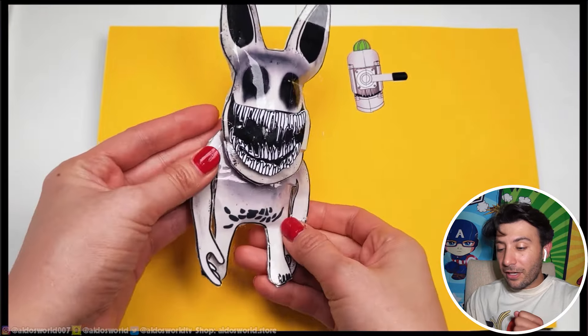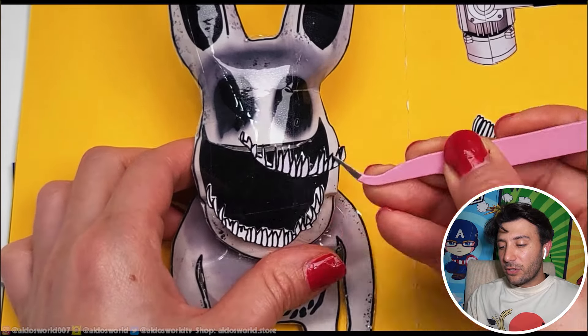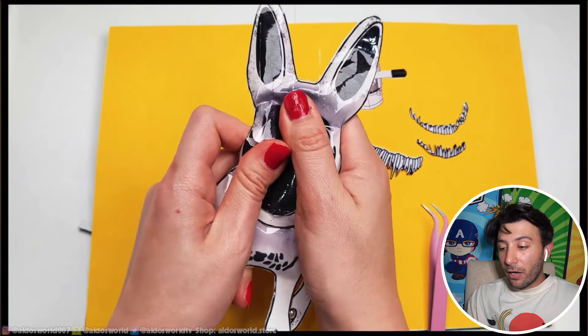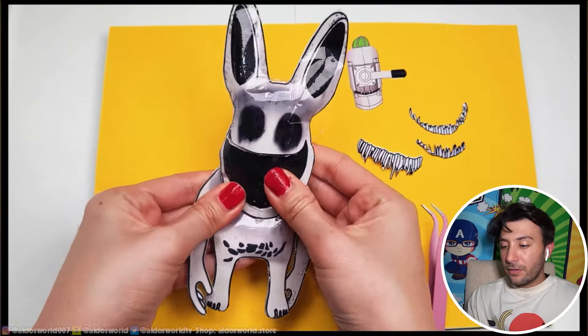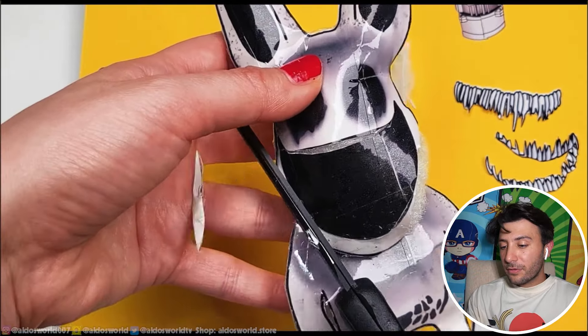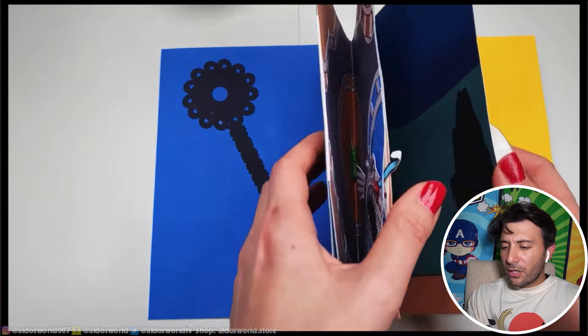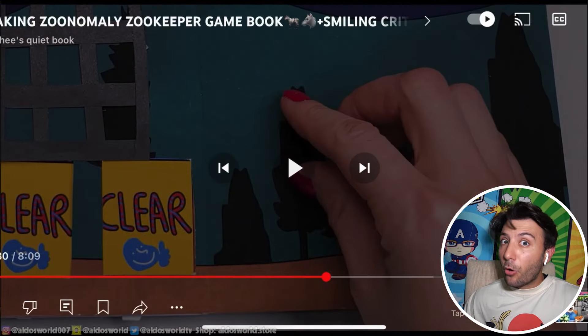Okay next challenge. Whoa, Mr. Rabbit, don't get mad at us — we just rescued you! What's inside? Open it already, why are you wasting time? What is that — is that a bone? Looks like someone's got a bone to pick!